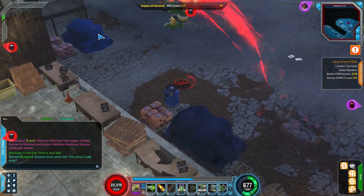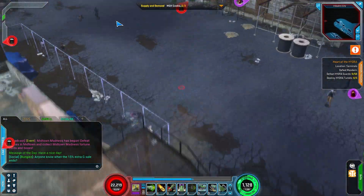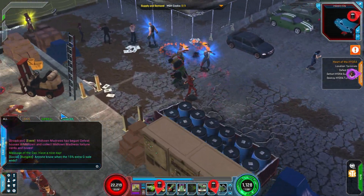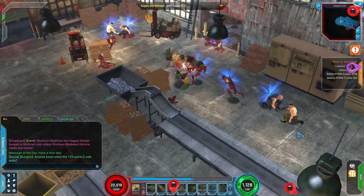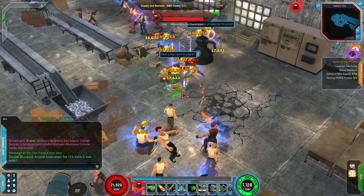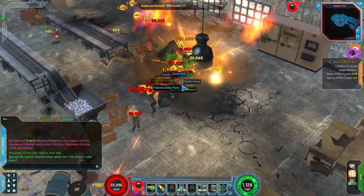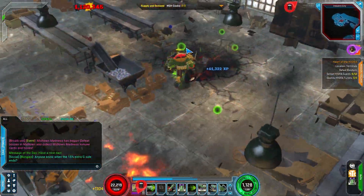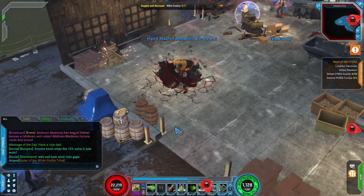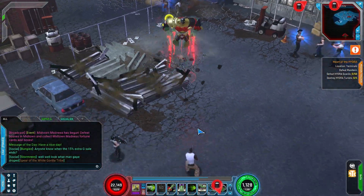Now I did mention there are 47 heroes in the game. When you start the game up, if you're playing completely free, you don't get to pick any hero you want. Currently there's a list of heroes that you choose from — you get to play them to level 10, and when you decide which one you like the most, you can unlock the rest of the levels for that hero. Any hero after that you will have to either purchase with real money, or use an in-game currency called Eternity Splinters, which does take some time to accumulate, but it can be done — and that's something that wasn't in the game when it first launched.